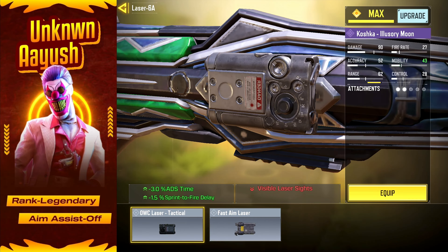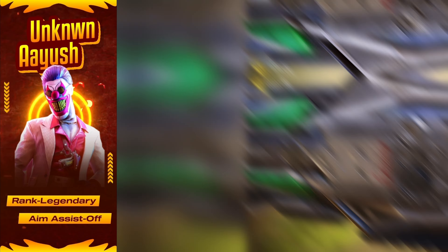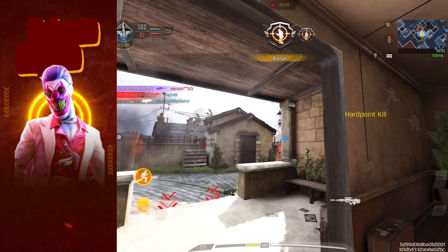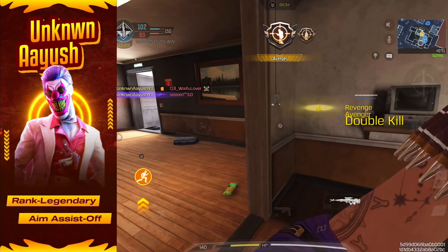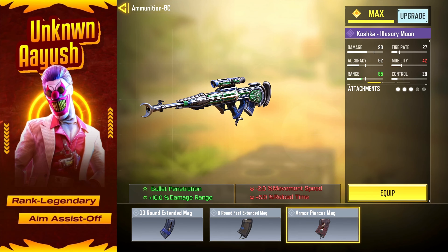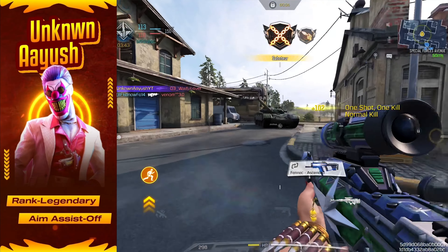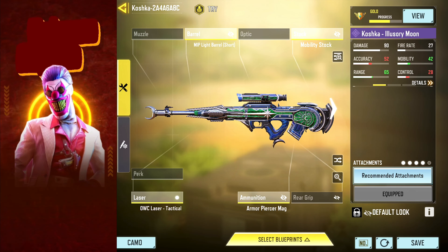Next, OWC Laser Tactical — reduces ADS time and enhances ADS bullet spread, helping you stay accurate and deadly. Next, Armor Piercer Mag — this allows for bullet penetration and extends your damage range, so your shots are more powerful and effective.